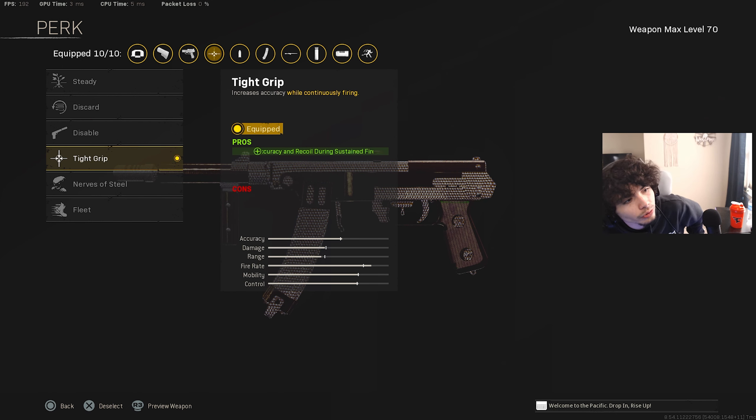This next gun is a no-recoil monster — we got the Automaton. For the stock, we're going to be rocking with the Anastasia Padded Stock. For the optic, going to run the G16 2.5x Reflex. For the barrel, just going to slap on the ZAC 600mm BFA Barrel. For the muzzle, we're going to be rocking with the MX Silencer — you can put on the Mercury Silencer but it's going to decrease your damage and accuracy. The underbarrel is going to be the M1941 Hand Stop, which will increase your recoil control a lot.